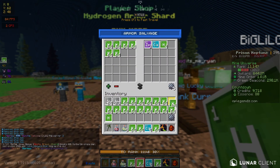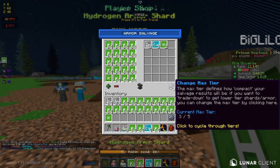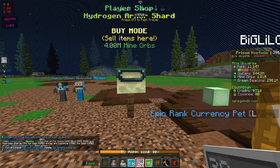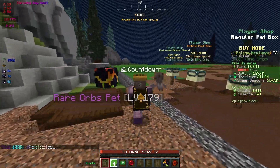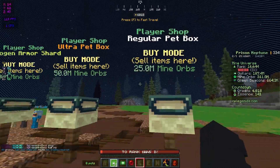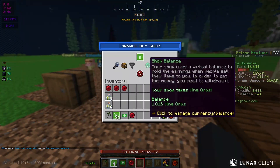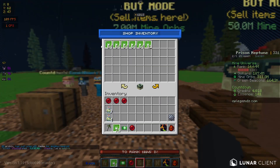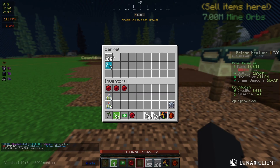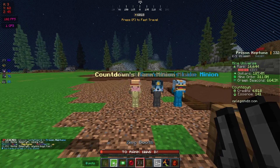Let's put these in here. There we go. Okay boys, we're back, and as you can see I set up a pet shop for ultra pet boxes and regular pet boxes — I haven't advertised it yet. We got five billion here, five billion here, and then one billion here, with some hydro shards. If we open this barrel, we have enough zinc armor shards to go ahead and make the boots.